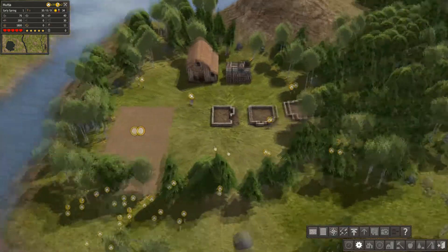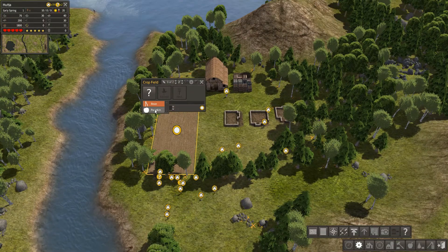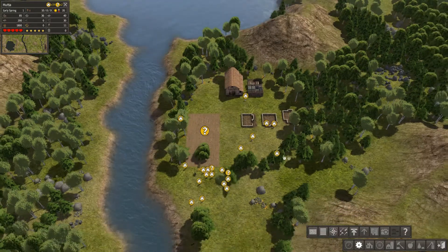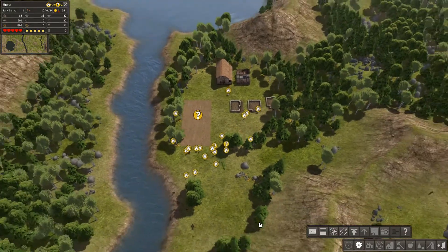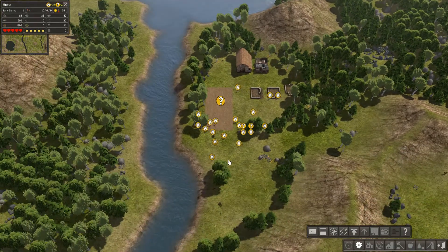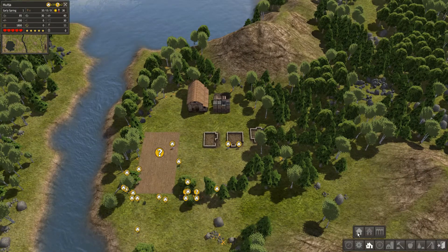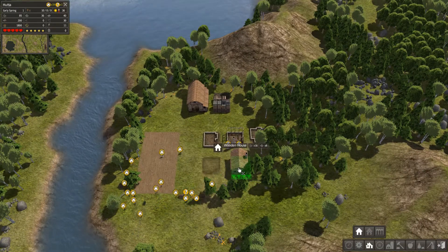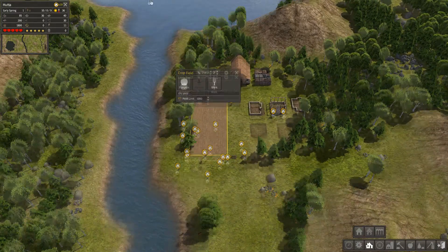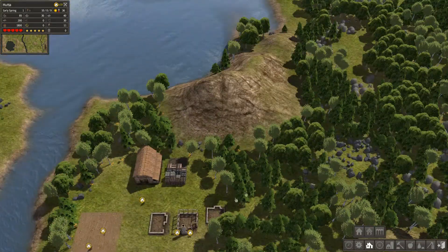We're nearly spring, so we can actually make pumpkins — let's make some pumpkins. That's keeping food going through winter. That should be cleared soon anyway. We'll get some more houses going. We've got two farmers there.